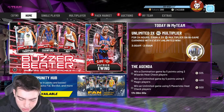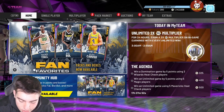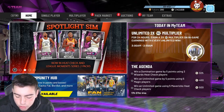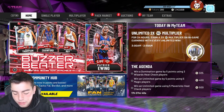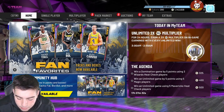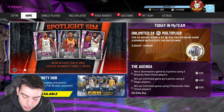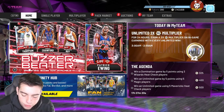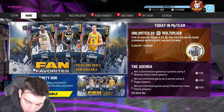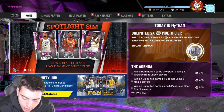80 driving dunk, 96 post hook, 96 post fade, 98 speed, 86 speed with ball, 83 ball handle. He's literally a beast at center. 79 steal, 96 interior defense, 97 block, 98 rebounding, 95 offensive rebound. 40 Hall of Fame badges — this is the ideal center. He has every shooting badge at Hall of Fame, plus gold slippery off-ball. He doesn't have steady shooter. This card is disgusting.